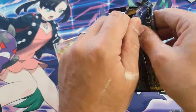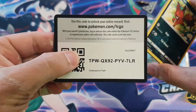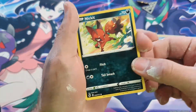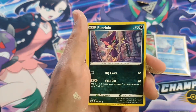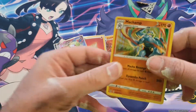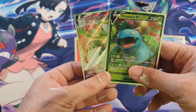Possibly the last pack of Champion's Path I'm ever going to open right here guys. There's no way there can be anything in here anyway, but you never know. We've got Nickit, Inkay, Rolycoly, Sizzlipede, Falinks, Lightning Energy, Suspicious Food Tin, Pokemon Center Lady, Victini, Milo, and the not-so-cool Machamp. Okay, out of five packs we managed to get a V and a full art, so we've done well.